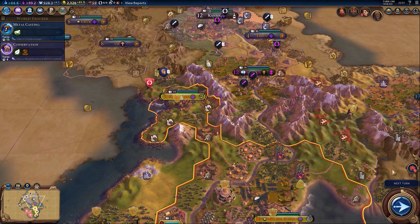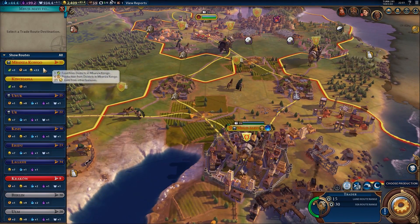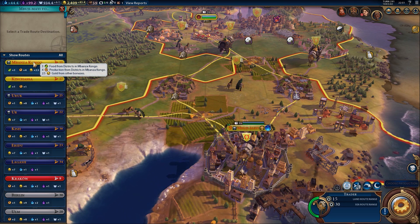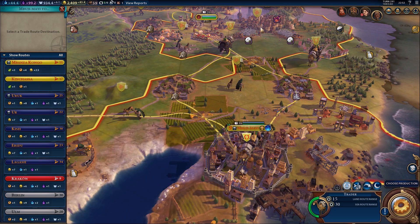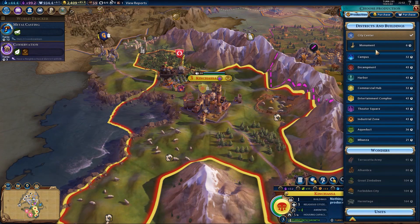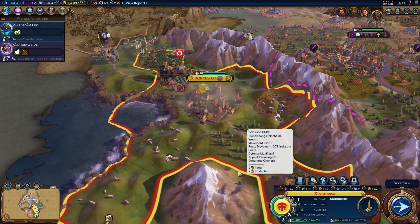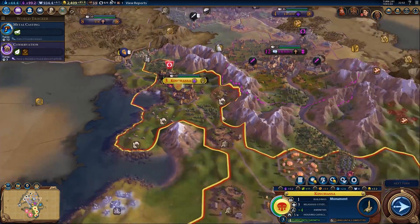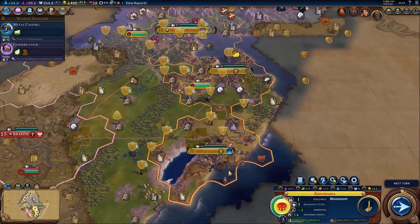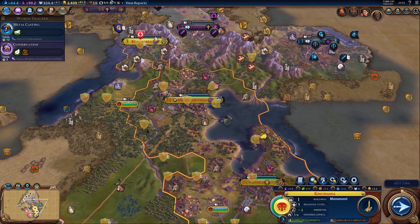One more turn and that granary will be finished - come on, Kinshasa. There's all sorts of other stuff going on. A trade route from Mbujimei - let's send it to Mbanzakongo. Should we move one of the other ones now over to the new place? Send you back to Mbanzakongo, yes please. They're going to build a monument because they are quick and they help culture - I do think it's a bit weird that in 1840 we're building some sort of monument, but okay.